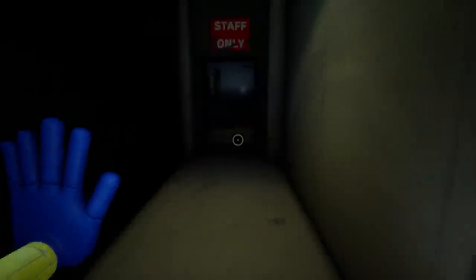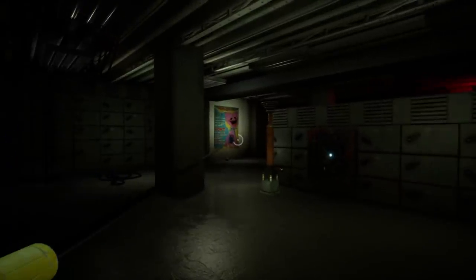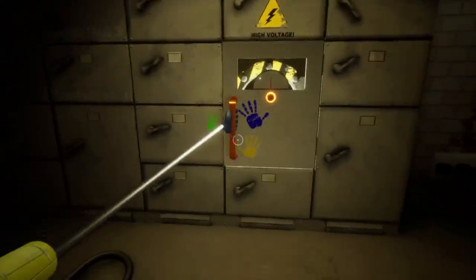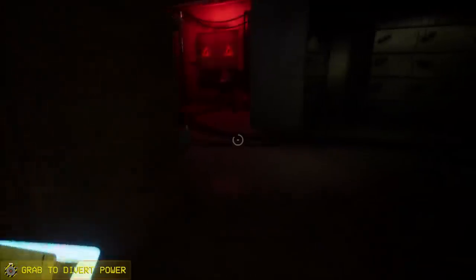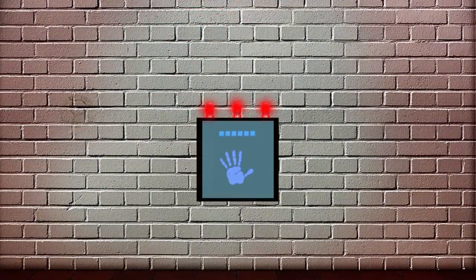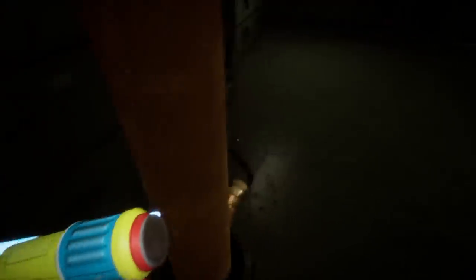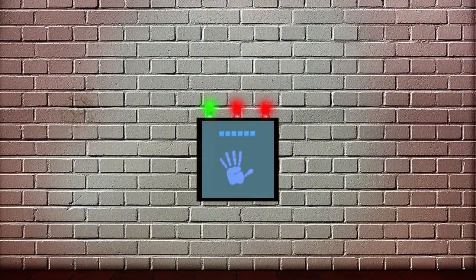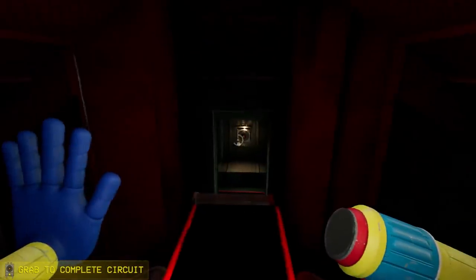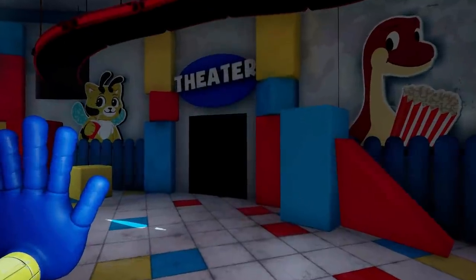Now continuing from where we left off, just as our character escaped, they found themselves in another room similar to the power room. In this room would be a number of power-based puzzles that the player would need to complete. On the back wall of the room, there would be a grab pack switch behind a glass panel, with three red lights above it. After completing each puzzle, one light would turn green. After completing all three puzzles, the glass would open up and the switch would be ready to activate. Once activated, the door to the theatre would open up.